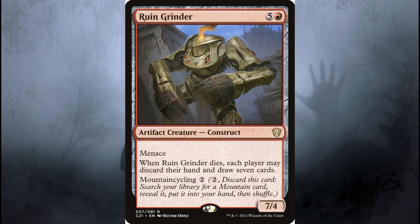Ruin Grinder is an artifact creature card, requires six total mana to cast, and one of those mana has to be red. Now back in the day when I was playing Magic the Gathering, artifact creatures were always colorless — there was no exception to this. So no specific mana colors were ever required. I suppose that's not true anymore, because back in the day if you saw a red symbol you'd say, oh, that's a red card, not an artifact card.